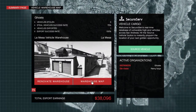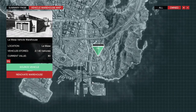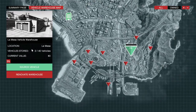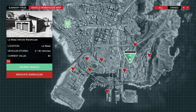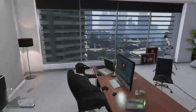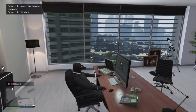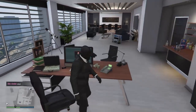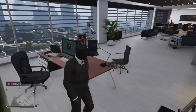After you buy the warehouse and the vehicle cargo, there will be about nine warehouses you can choose from. Mine is the cheapest one — the green one. You hit 'source vehicle' and then you can source it and you'll be good to go. To sell them all, there should be a computer somewhere around your warehouse.